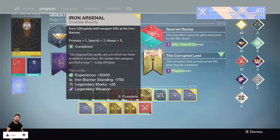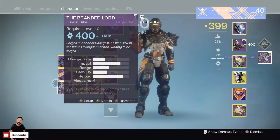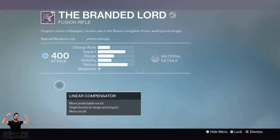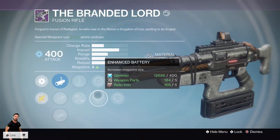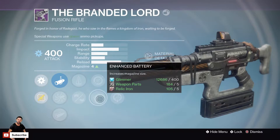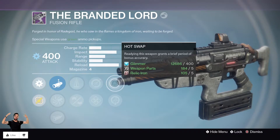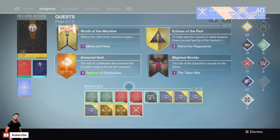Let's go with an Iron Arsenal bounty. We get the Branded Lord fusion rifle — let's have a look at that. That is pretty sweet, I like this fusion rifle. It is pretty gnarly. It doesn't have the perfect roll — it's got enhanced battery, perfect balance, and hot swap. Not the greatest but I might still use it because it is a very good fusion rifle.